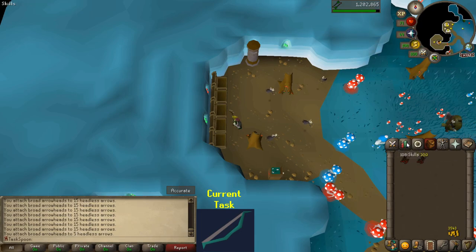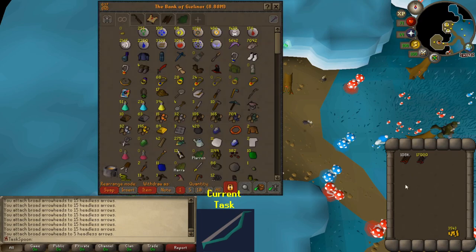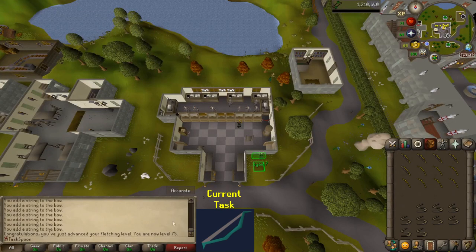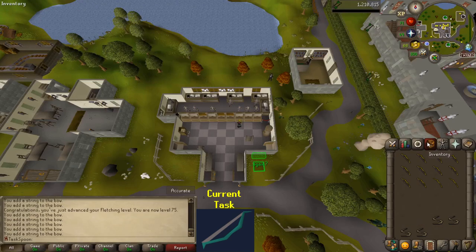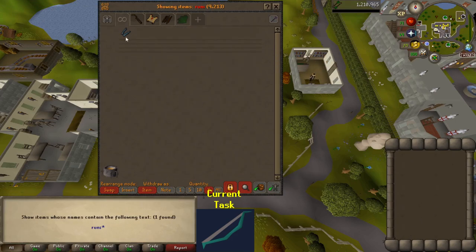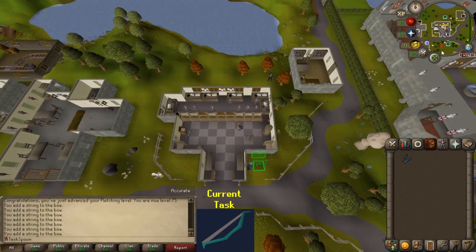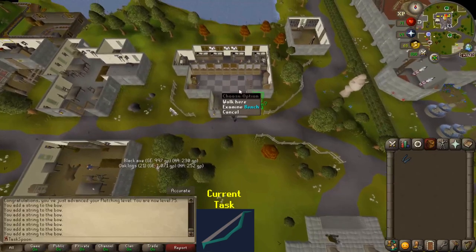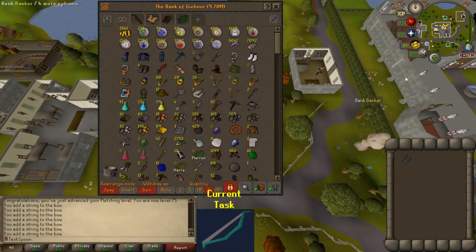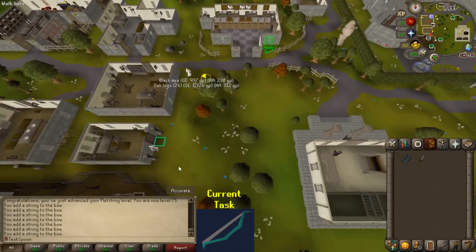17,000 broad arrows made, 7,500 XP away from the level I need. And there we go - 75 Fletching! As an added benefit, I can now make my Rune Crossbow too. I don't have any sinew yet, but I can make a yew crossbow stock. Going to get a yew log, make a yew crossbow stock, and then go to Lumbridge to get some meat for the crossbow string. Making some sinew and then spinning it at the spinning wheel into a crossbow string - put that on there, and Rune Crossbow acquired!